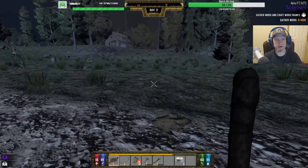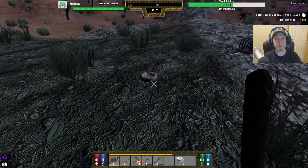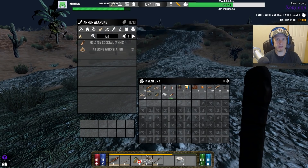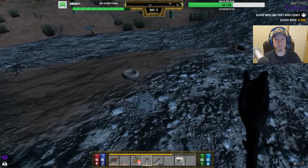I saw some irradiates out here earlier guys, so we got to be a little careful. I wonder if I can get better fire essence from the desert. I know you can from the burnt biome but I don't know about the desert. And this is where I saw the irradiated.